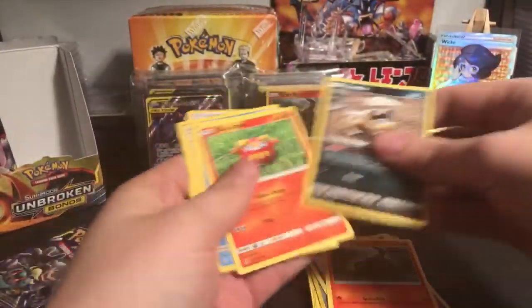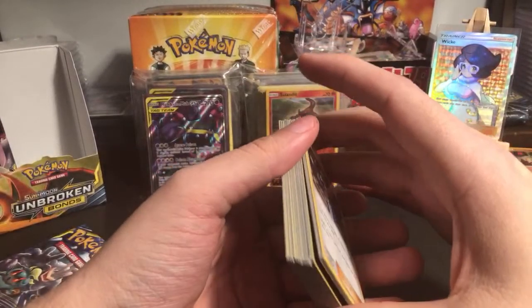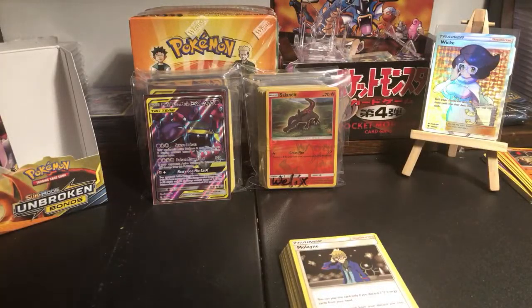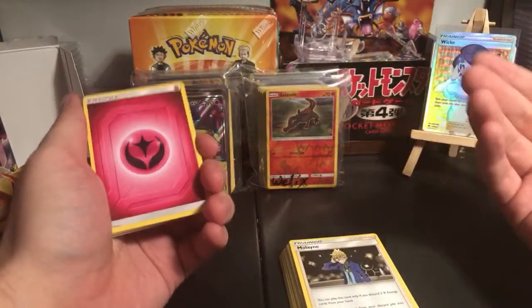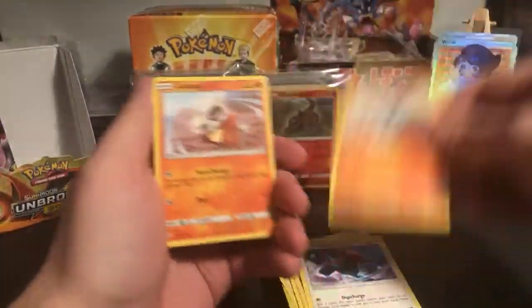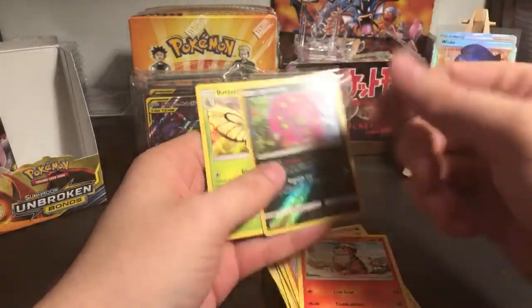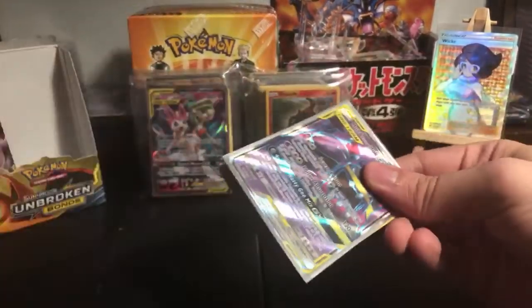Coffin, Salandit, Sandile, Darumaka, Goldeen, Welder, Frogadier, Emolga. I'm not trolling - don't be dumb about where you throw your money. I don't think he's trolling either, I think he just believes I'm stealing. But your trust with me is way more important than even a $10 or $20 card. Tentacruel, Triple Acceleration Energy, Inkay, Porygon, Raichu, Spiritomb and Butterfree. Zork Zork ends up with full art Alolan Muk.